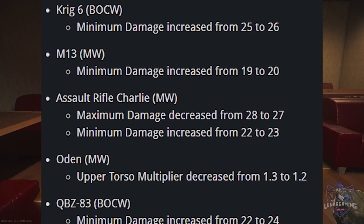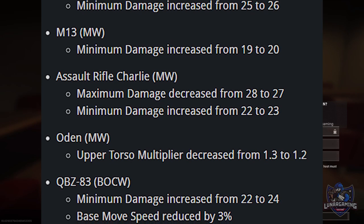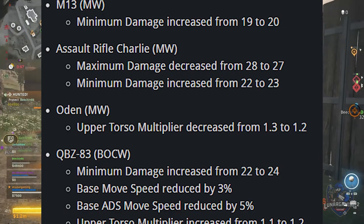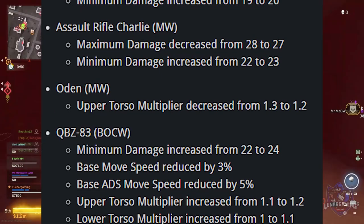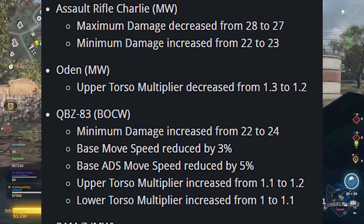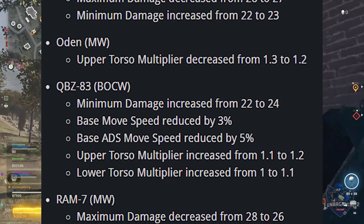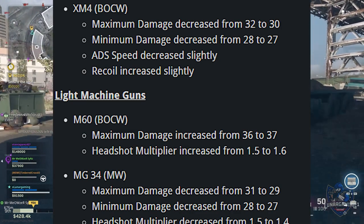For the Krig 6: minimum damage increased from 25 to 26. The M13's minimum damage increased from 19 to 20. Assault Rifle Charlie: maximum damage decreased from 28 to 27, minimum damage increased from 22 to 23. The Odin's upper torso multiplier decreased from 1.3 to 1.2. For the QBZ: minimum damage increased from 22 to 24 — that's a buff. Ram 7: maximum damage decreased from 28 to 26. XM4: maximum damage decreased from 32 to 30, minimum damage decreased from 28 to 27.